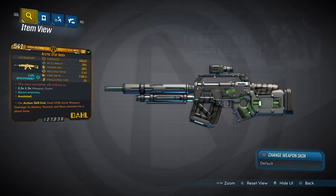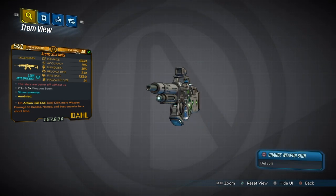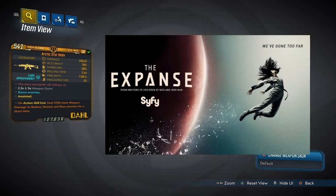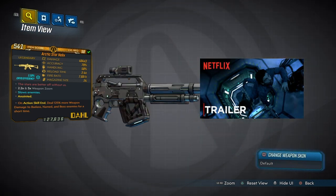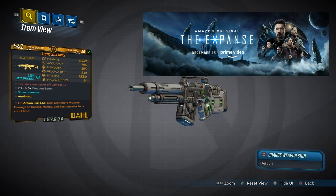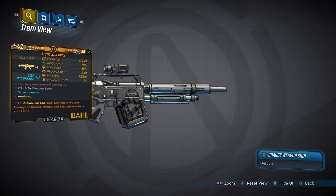Let me tell you about The Expanse. If you like Mass Effect, you're going to love this show. The music, everything just screams Mass Effect — it is freaking awesome. It started off as a sci-fi series, then it got picked up, and now you got seasons 4 and 5 coming right here to Amazon. Check that out — it's going to start showing in December.